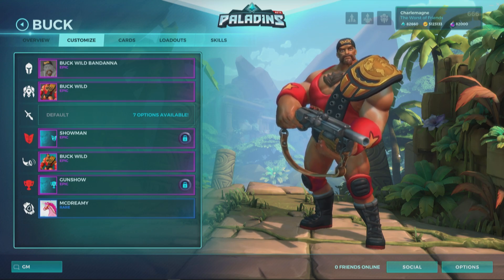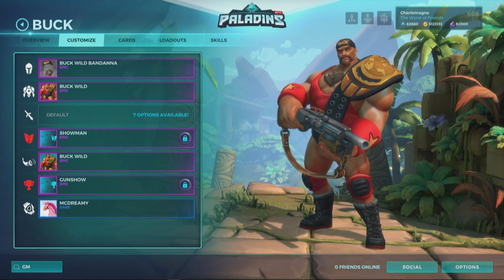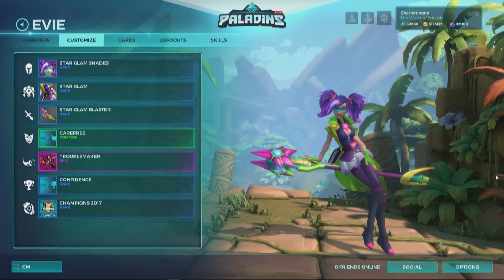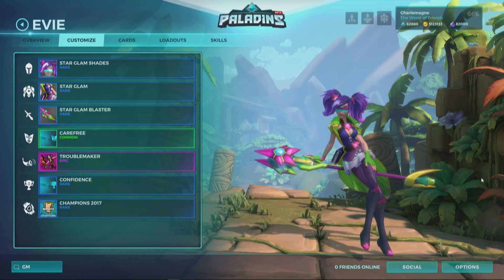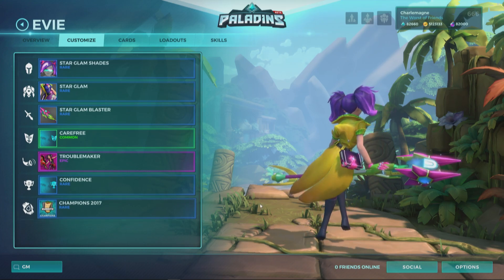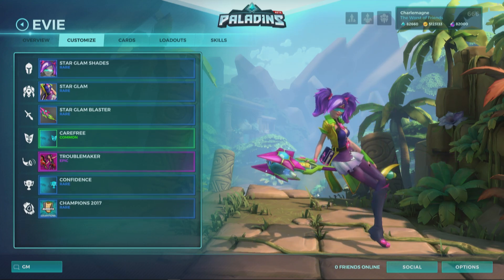That's already two great epic-level skins coming in this patch. We're normally lucky to get one, but we're not even done yet — we have a third one. It is Eevee — Star Glam Eevee. We've got the retro theme going, throwing it back, kicking it old school. This is going to be another epic-level skin. Look at all those colors coming in.